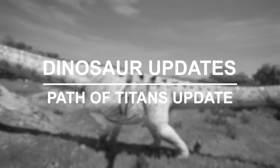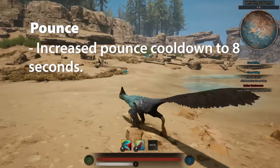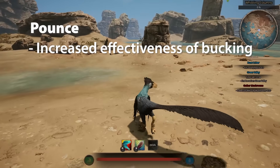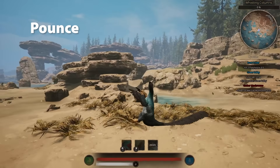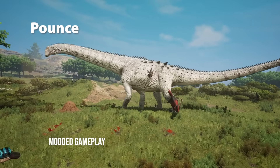When it comes to pounce, much like status effects, this has been changed massively. They've increased the pounce cooldowns for all raptors to eight seconds, and they've increased the effectiveness of bucking. The reason for this is because it makes the attack less spammable, as before you could literally just get booked off and then pounce back on again.